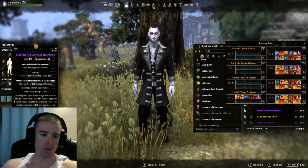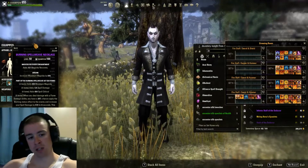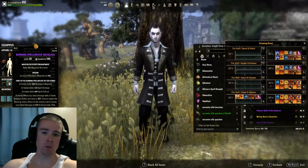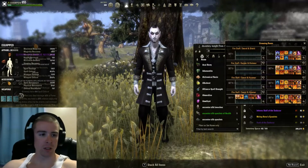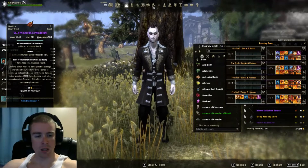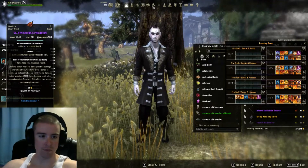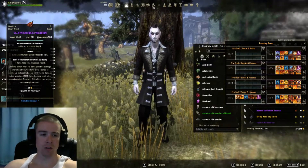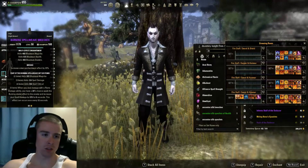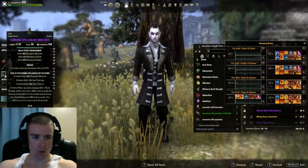Burning Spell Weave increases my spell damage by 579 for 8 seconds every 12 seconds, and it also has a 20% chance to apply burning status with all flame abilities — which is all my abilities. I'm also using Scoria for the meteor that comes down, dealing 12K flame damage on hit and then 5.6K flame damage to all enemies around it, which also benefits from that 20% chance to apply burn status.